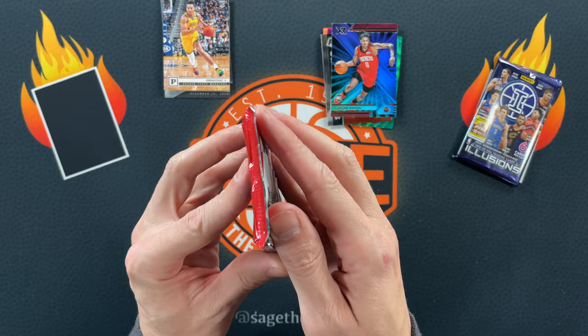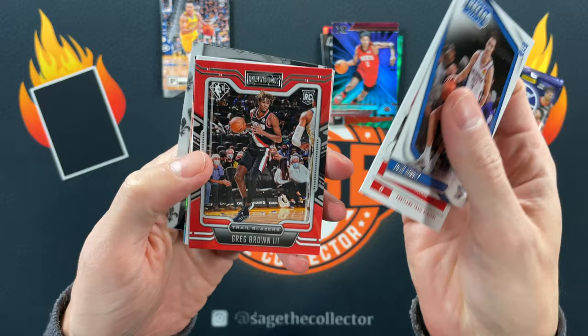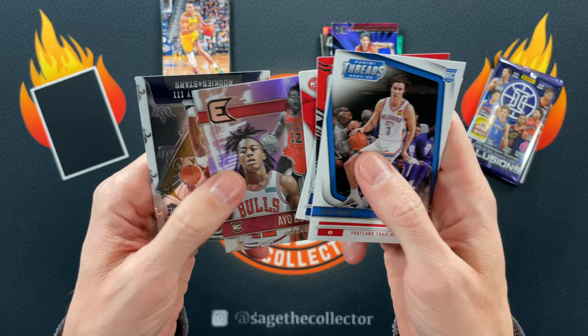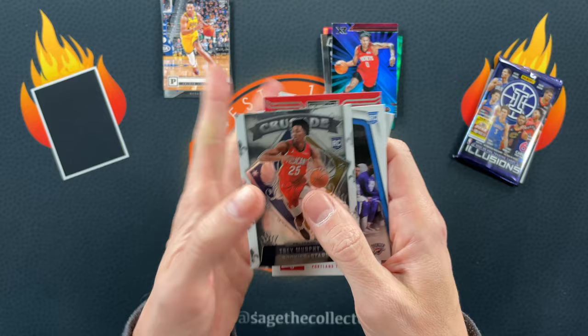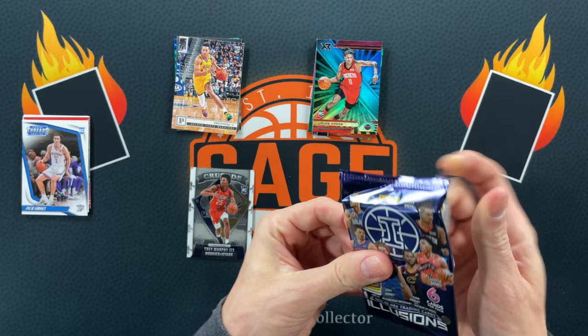It's three versus four — this is shaping up to be a pretty even fight. 2021 Chronicles: Giddy, Dane, Greg Brown, Luca, Jalen Johnson. There we go — going in the PC. Unfortunately IO does not trump Giddy. Trey Murphy Crusade versus Giddy — it's only threads, I'm going with Chrome. I think Trey Murphy is better than people think.